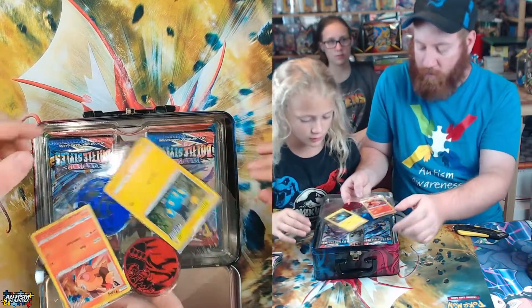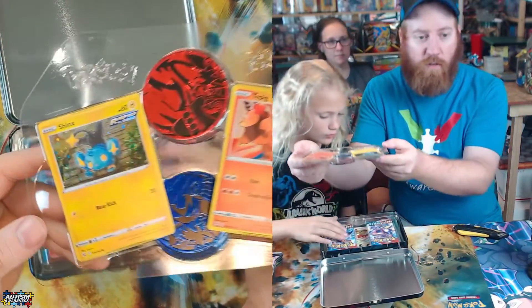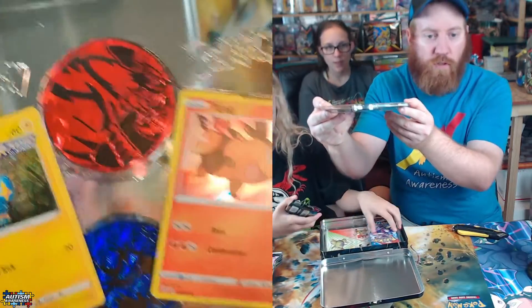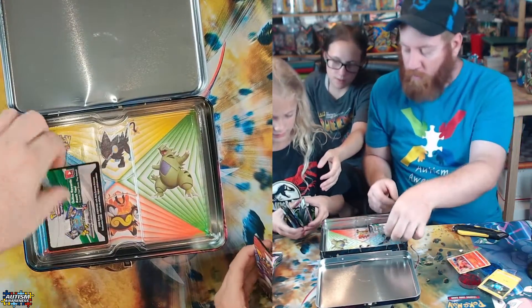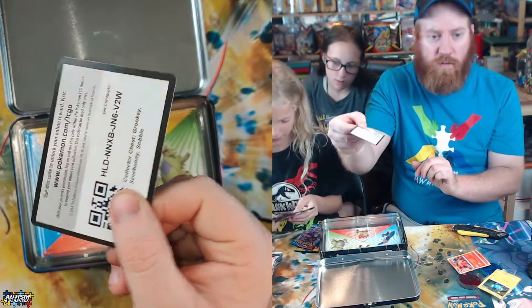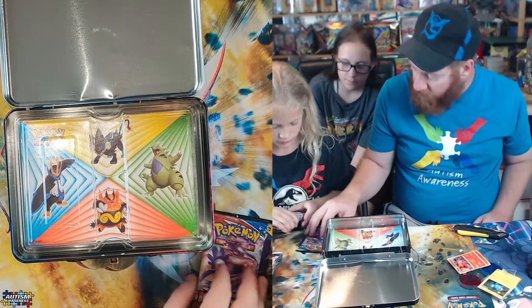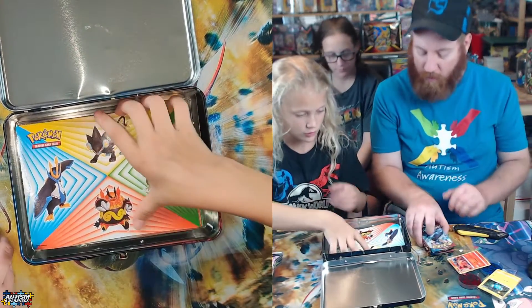Alright, I guess we opened it upside down. So here is the Shinx promo. There's the code card. Vivid Voltage — that's nice. So we've got Battle Styles, Sun and Moon Base, Battle Styles, and Shield Base.